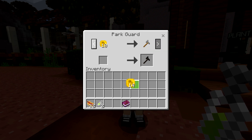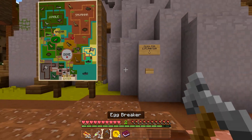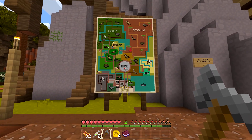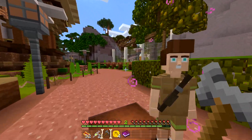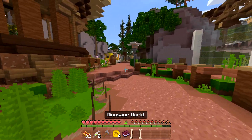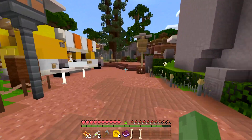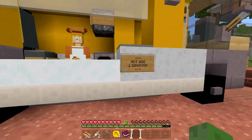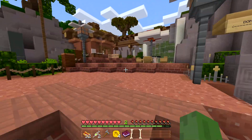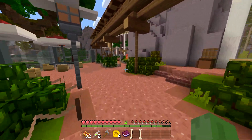I'll grab an egg breaker too. Let's get started! I want to start off in the dome and go around to see what we can find. I don't know the names of too many dinosaurs, so forgive me. One hot dog costs one dino coin.